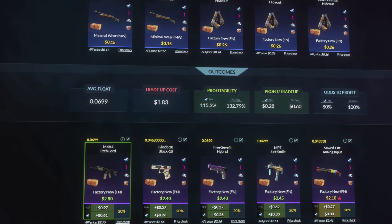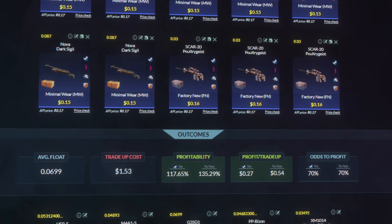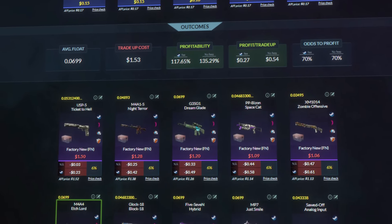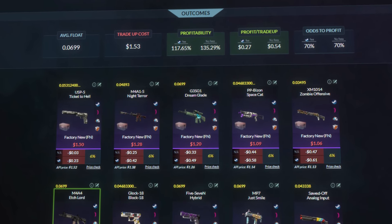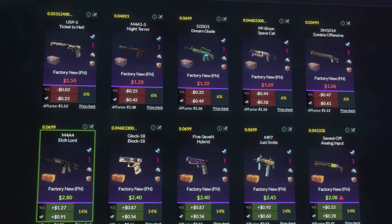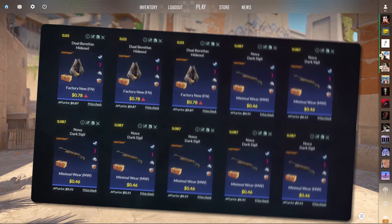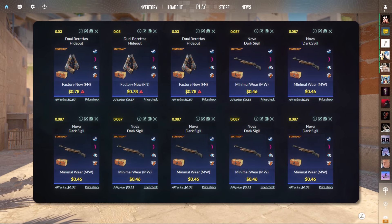This is a pretty good no-risk trade-up, but if you have a hard time finding the factory new skins, you can substitute with pretty much any collection. Dreams and Nightmare skins are the cheapest, and this actually bumps up the profitability by about 2%, but instead of being a no-risk trade-up, it becomes a 70% profit trade-up where if you hit, you make between 30 and 90 cents, but if you miss, you lose between 20 and 60. Let's move on to the next one, which is pretty much the same but in StatTrak.